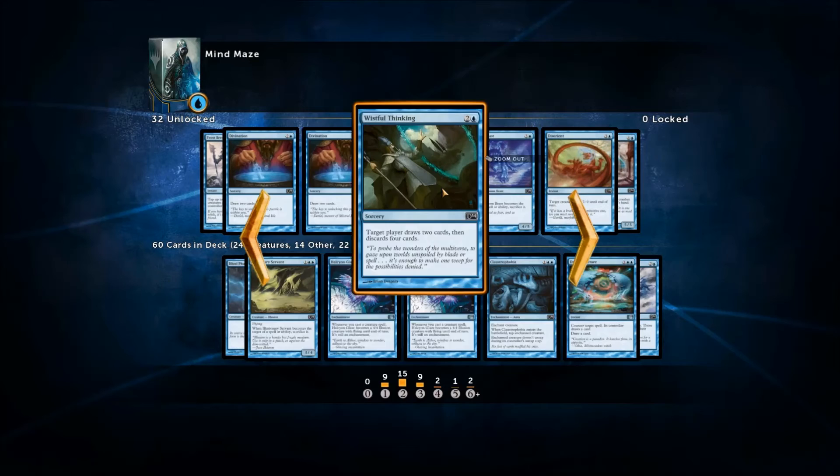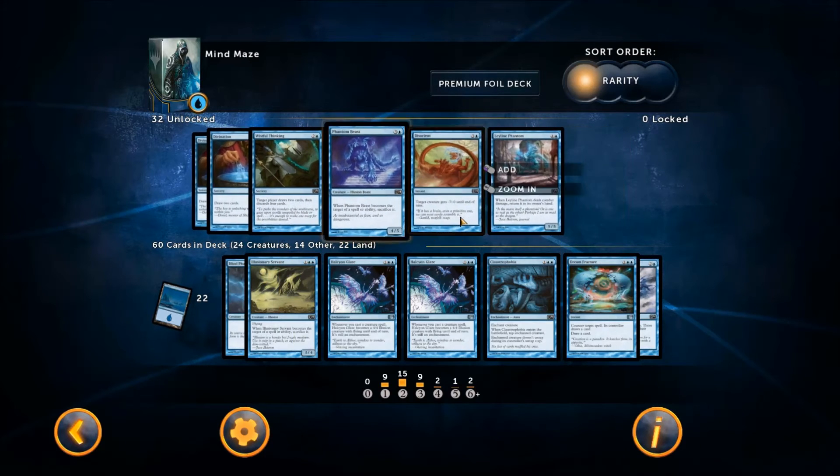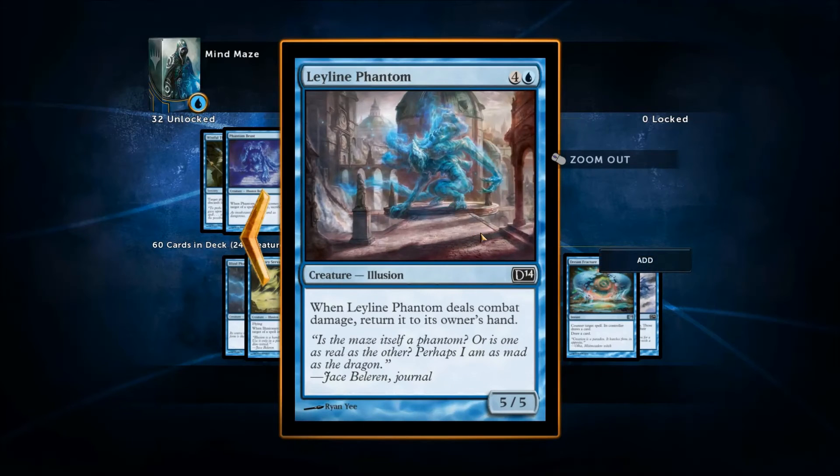Divination — never running that. Leeline Phantom: when it deals combat damage, return it to your hand. Not a bad card, it is an illusion so it gets buffed, but returning it to your hand and then resummoning it for five — I didn't feel like playing that this time.